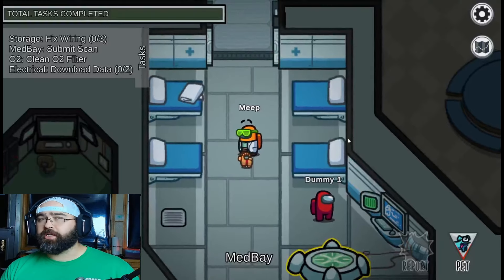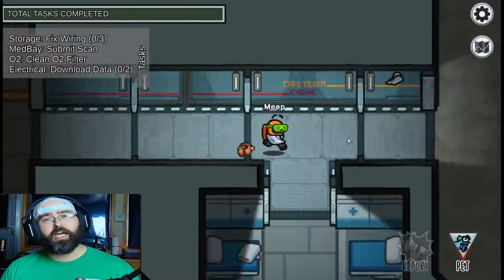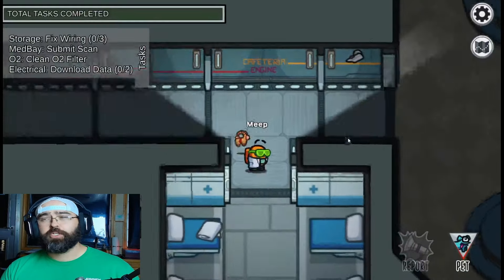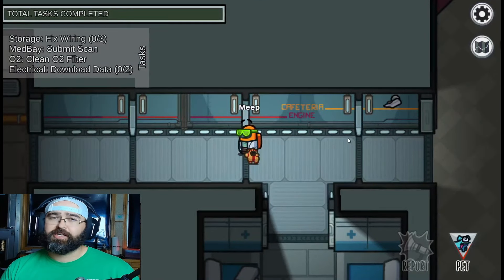I'll wait for Med Bay to be clear. Most kills on Skeld tend to happen in Electrical when the lights are down. I'll lurk around the left side of the map, checking to make sure there's no one in there. If someone comes walking out that I didn't see before and there's a body in Electrical, there's a good chance that's the imposter.